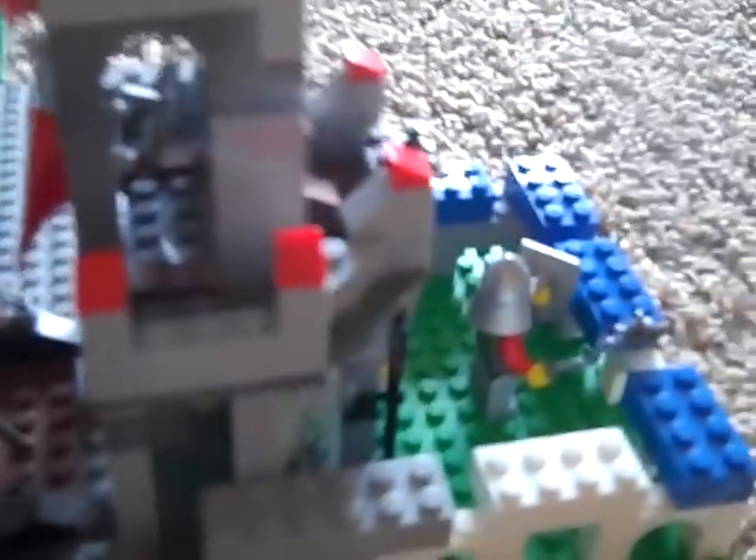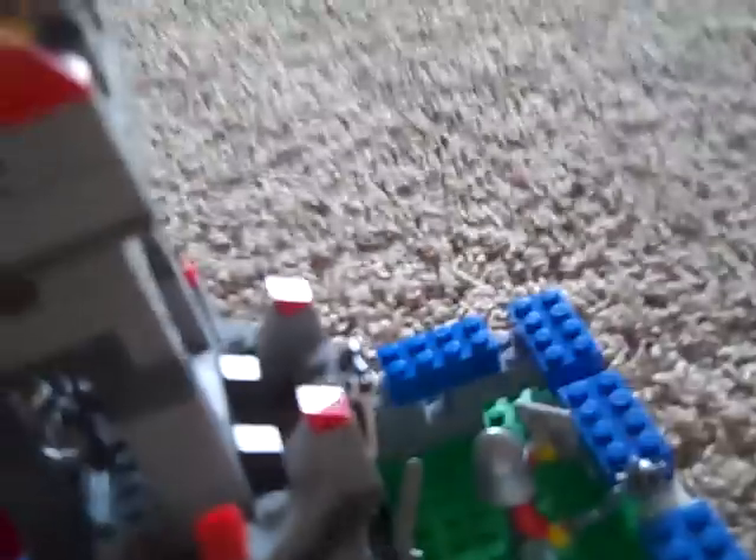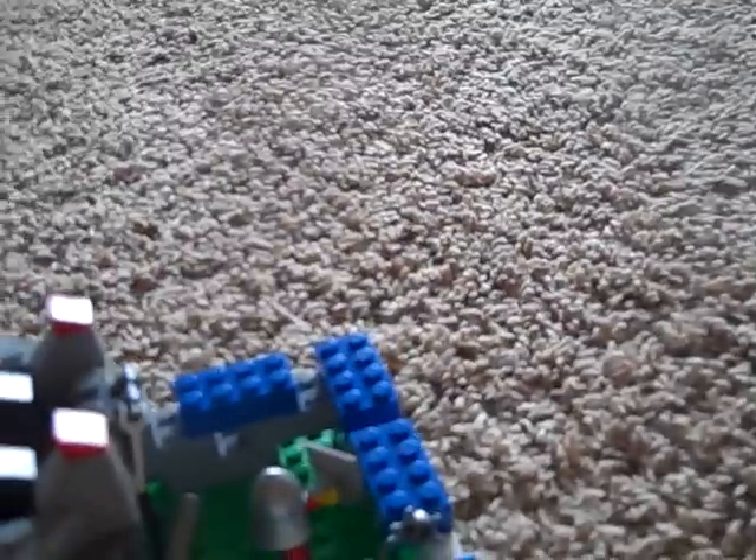So here's some guards to the gatehouse. There's a commander up there — you can just kind of see his cap and helmet. And there are some spearmen guarding the drawbridge, which is down. The gates are up. And then there are three rounds of security that you kind of have to go through before entry.